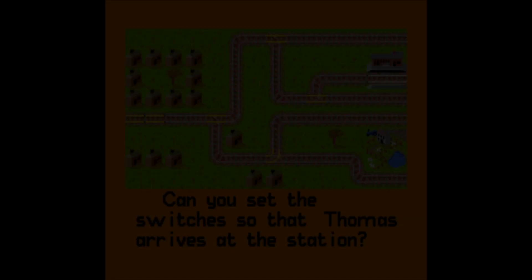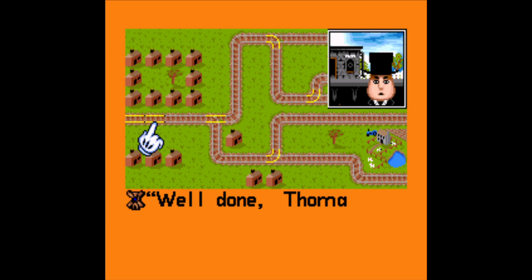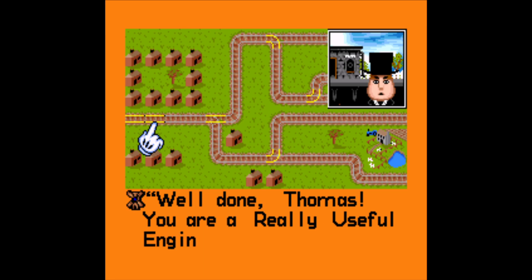I believe what we're doing next is setting the switches. Basically the goal is to get Thomas all the way to that station, so pretty easy — just click on these points. Thomas is flashing; that's kind of the hint that you've already beaten it. And Sir Topham Hat says very slowly, 'Well done, Thomas, you are a really useful engine.'